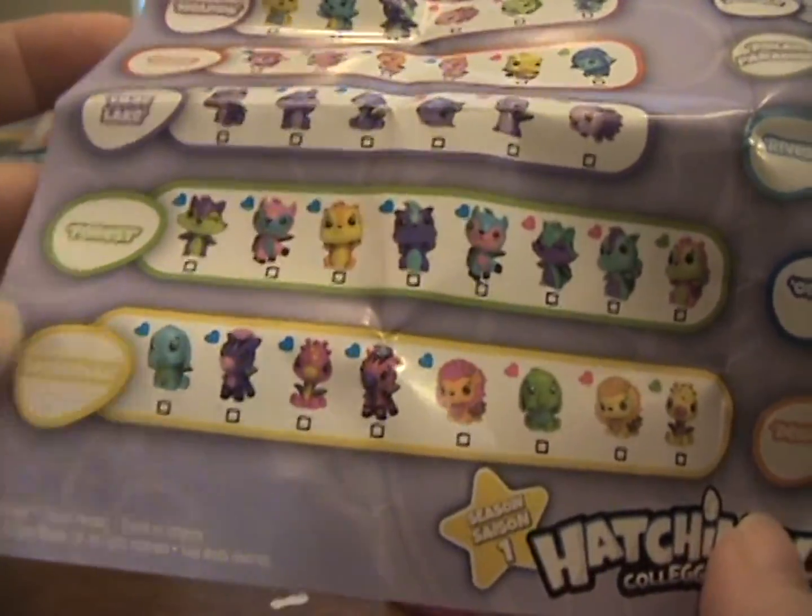Let's see — we got this horse right here from the Farm, and then where's the other one from? Madison says Forest. Let me see if I can get it in camera — Forest, and that is indeed an ultra rare! I'm so excited. For the first opening, I think we did pretty good!